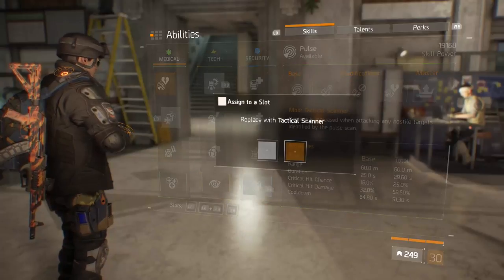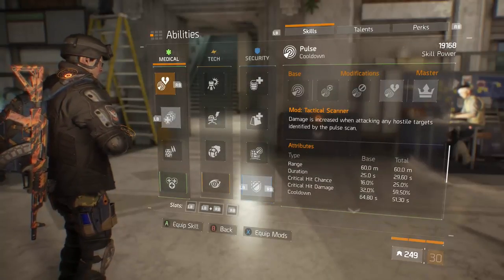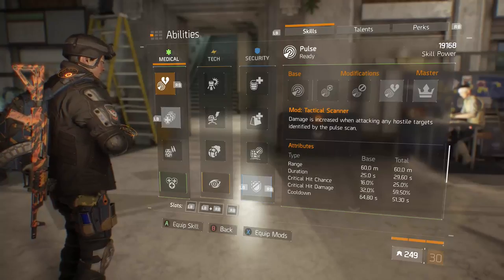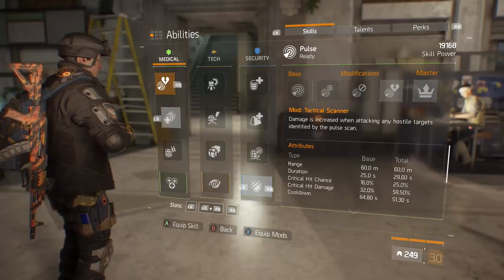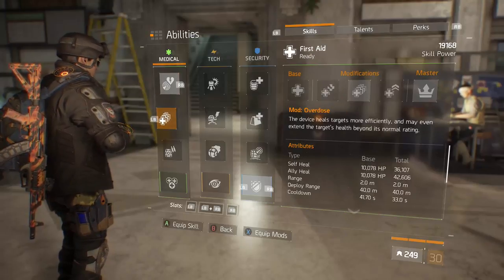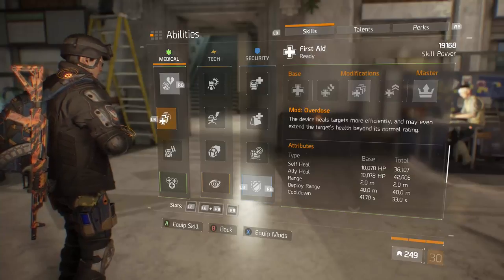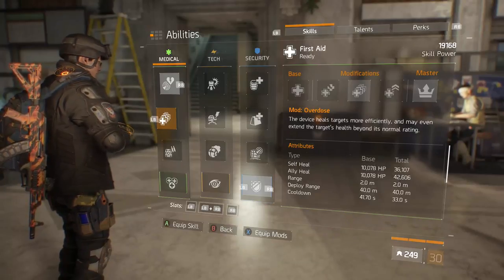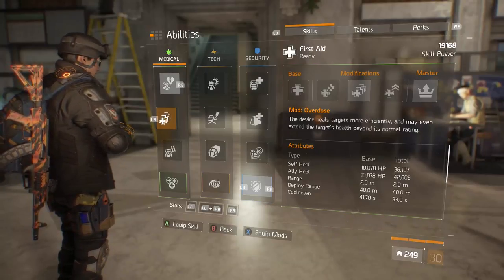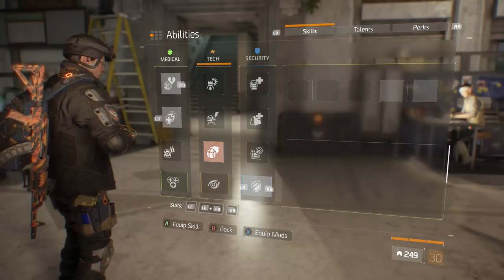I only had sticky bomb equipped because I was getting some supply drops, but you're going to want to run Pulse — for that 25% critical hit chance and 59.5% critical hit damage from my skill power. Then run Heal with Overdose: the self-heal is only 36,000 but the ally heal is augmented to 42,000 by my gear. It's a good burst heal that helps tremendously with survivability.